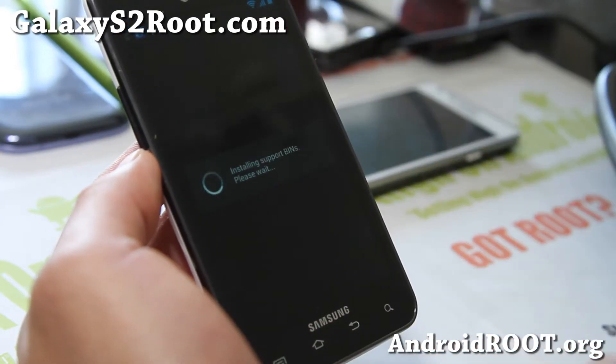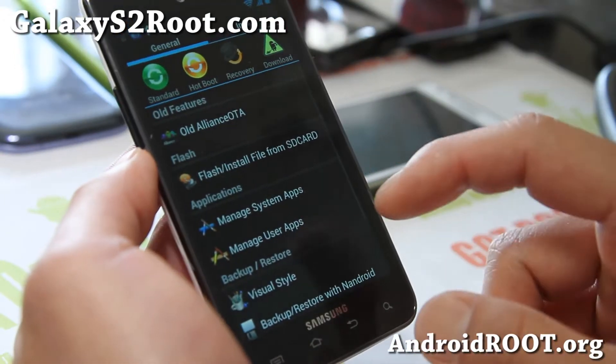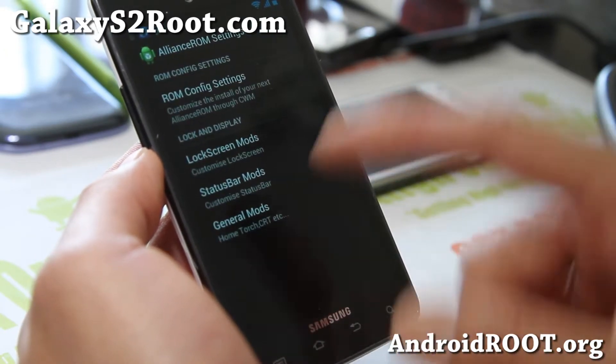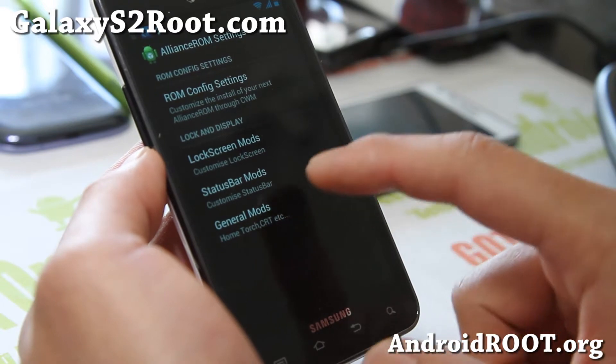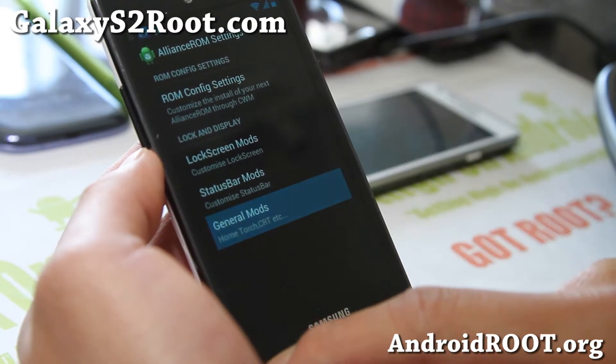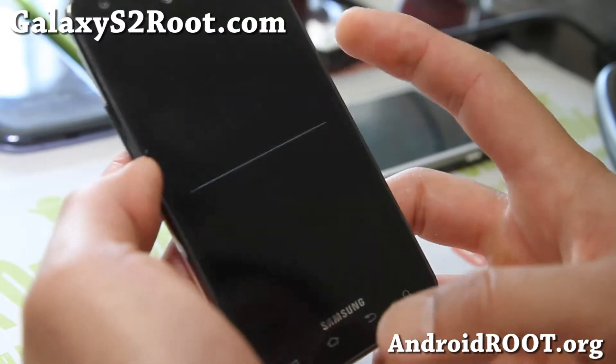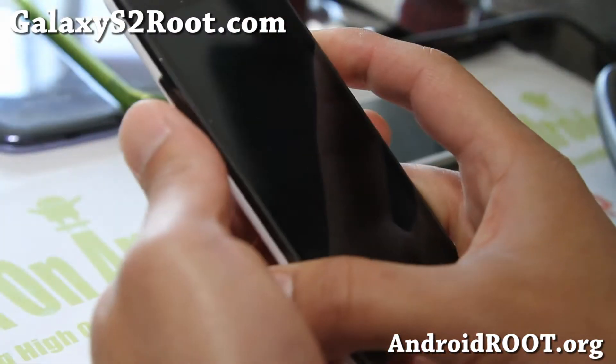You get this ROM customizer that allows you to customize various things on your phone, such as lock screen mods, status bar mods, and home screen mods.